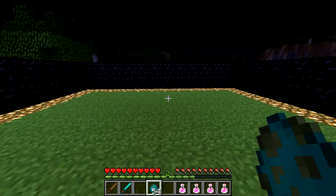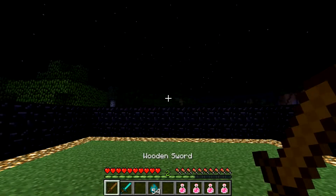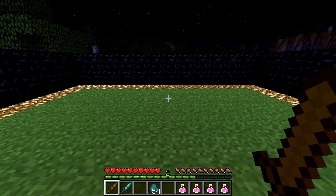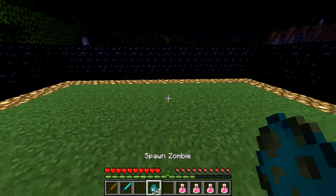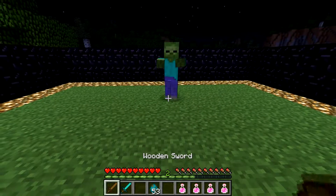The zombie has 20 hit points of health, and so that will take four hits of the wooden sword — except it takes five because you've got to get over the 20. So let's show it in action. Zombies are easy. You don't have to back up or do anything. You can just stand still and fight them.